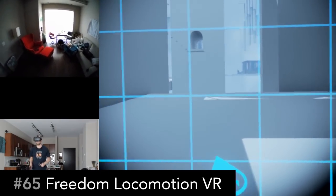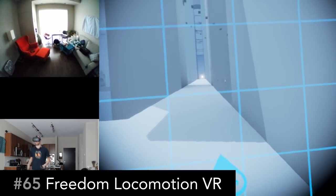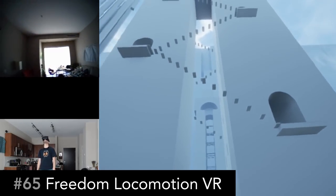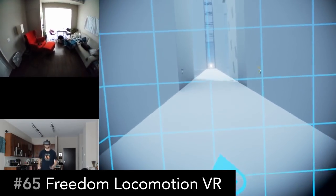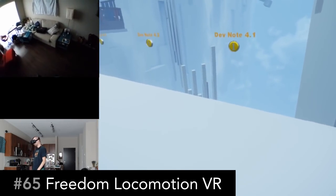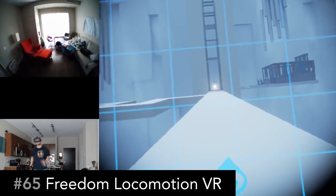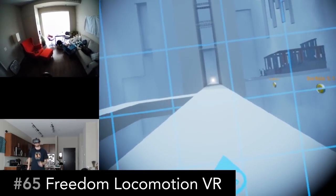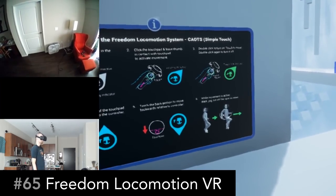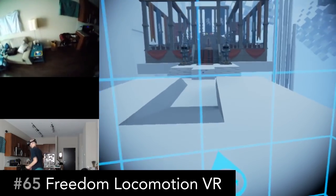Freedom Locomotion VR is a really fascinating experiment that showcases every possible way you can move in virtual reality spaces. From walking in place and jogging in place, to sliding, to teleporting, to walkabout locomotion. There's a lot of customization and a lot of options. It takes a while to get into because there's a lot of configuration, but once you do, it's pretty fun to explore all the environments and find out all the different ways you can move.